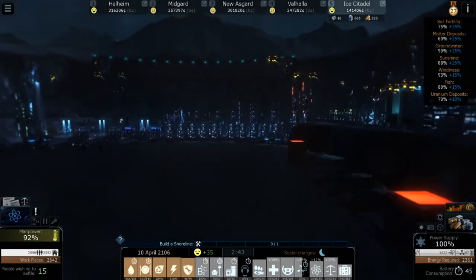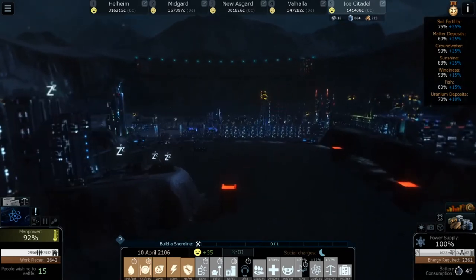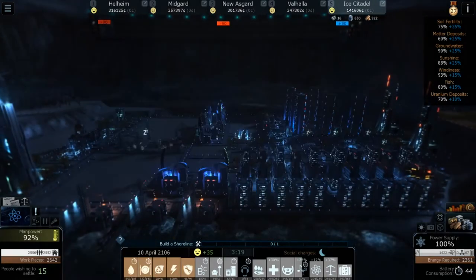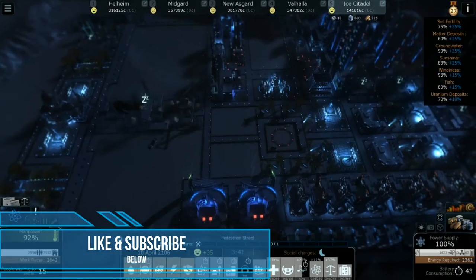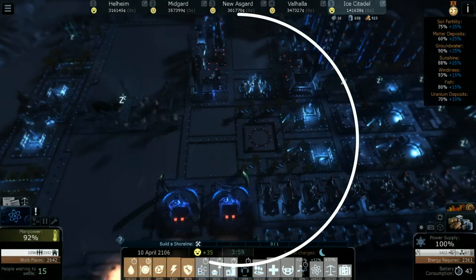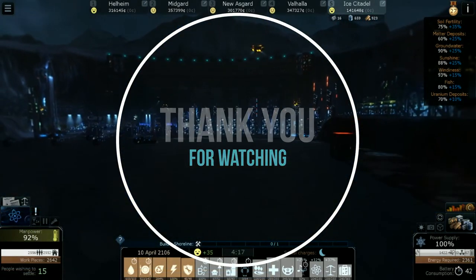We're gonna leave it here at 52%. Next episode we'll have the shoreline completed — that'll be the 28th out of 29 things we need for the Beacon of Hope. We're trying to get more people born because at this point in the game the only way to increase population is natural birth. Thanks y'all for joining me, and as always, see you next time. Bye guys!